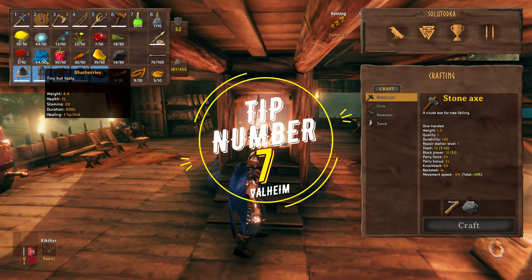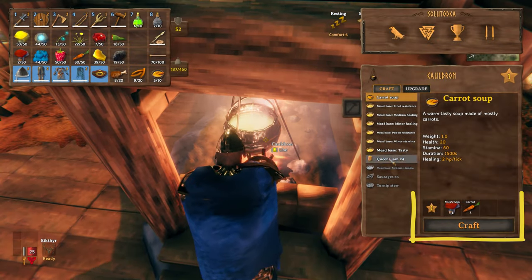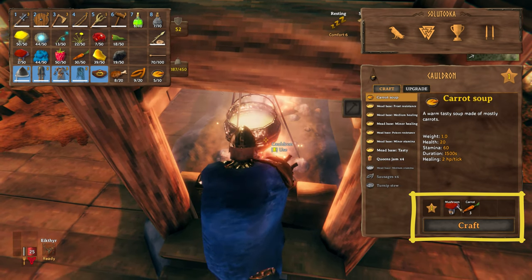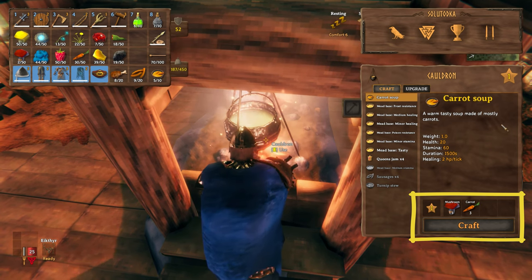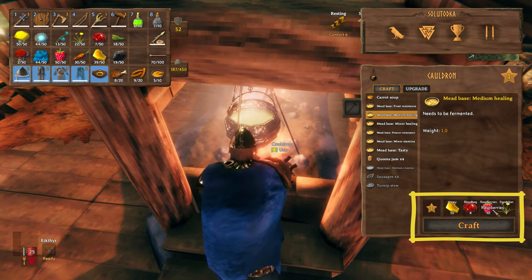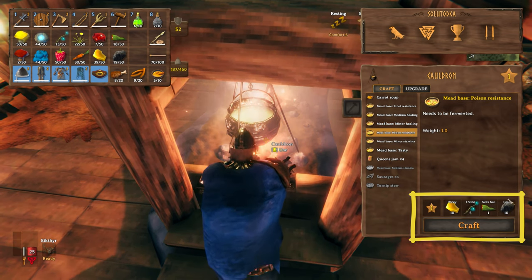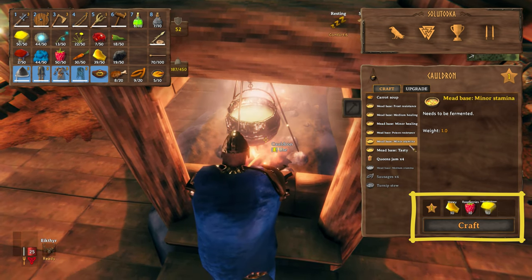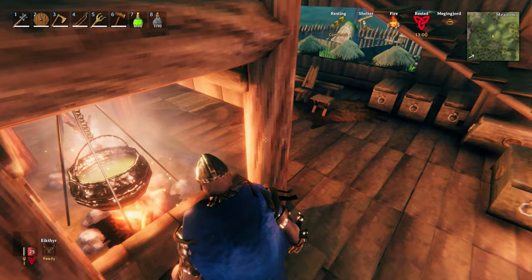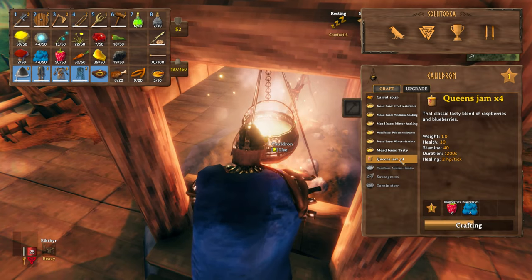Tip number 7: there are many kinds of food in the game. Some of the early foods that you can see and gather will be used as ingredients for more advanced recipes later on. Some foods are abundant and easy to obtain, such as raw meats and raw neck meats, in contrast to red mushrooms, raspberries, and blueberries. Yet these are important ingredients to make carrot soup and quince jam respectively. Therefore, I would recommend early on to eat meat and try your best to reserve berries and mushrooms for future recipes.